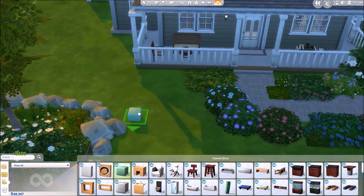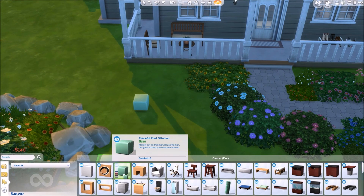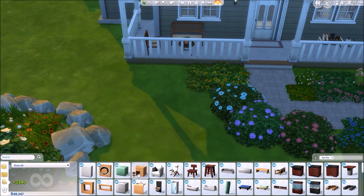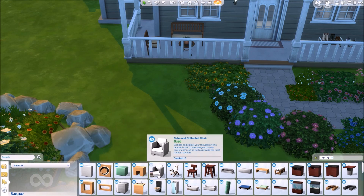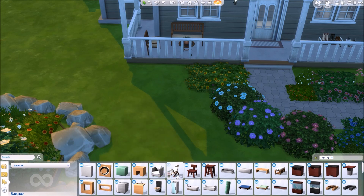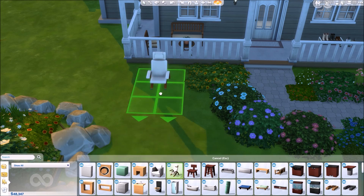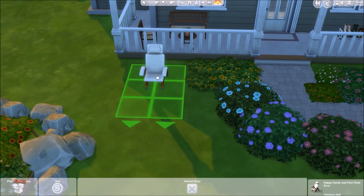Next, we have this ottoman here. And then we have this solitary stool right here. This calm and collected chair - it's a very nice chair. Then there's a happy hands and feet chair, which I believe you can actually do massages on, like head or feet massages - that's what I'm guessing.